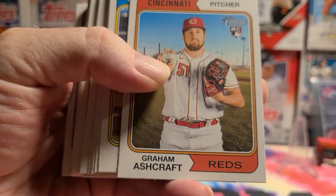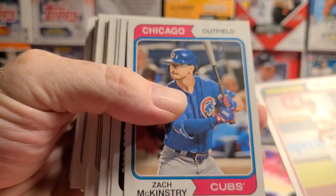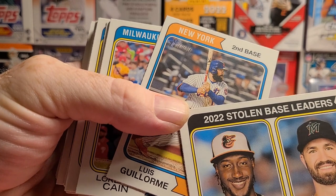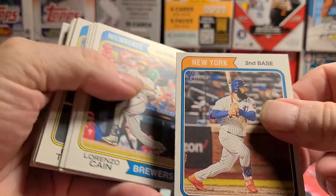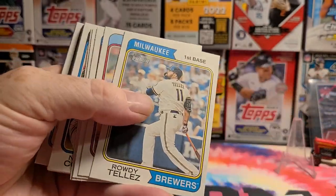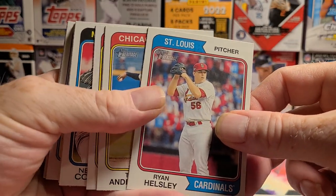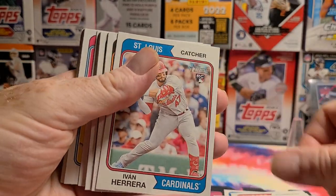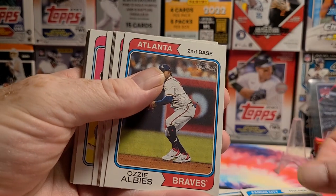Ashcraft with the ball, Matteo and Berty — stolen base leaders. I need to see a Gunnar Henderson rookie this year. Kane, Bo Bichette, Tim Anderson, Rob Muto, Odyssey.